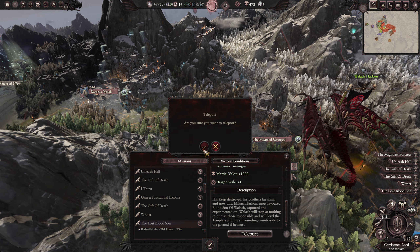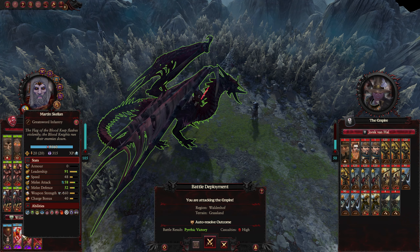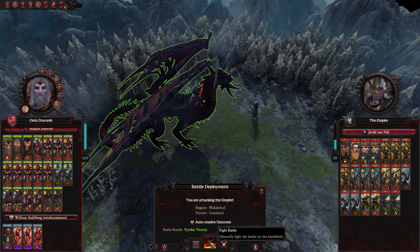Here we go — some very cool looking units to help us. That is a nasty force we're fighting. Let me deploy, let me deploy. Please let me deploy — don't set me up.